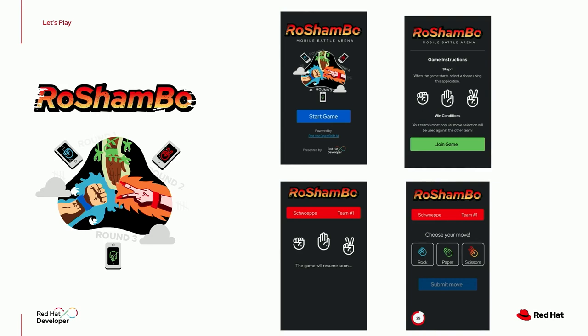It's going to be Team 1 versus Team 2. We're going to collect all the Rock, Scissors, and Papers. The most voted of both teams will fight and see who is the winner. You'll have three buttons — Rock, Paper, Scissors — and then you just submit your move, and the move will be sent to our servers.